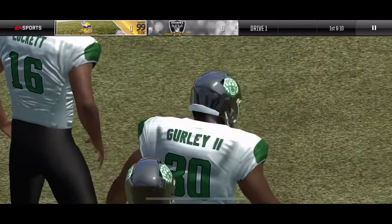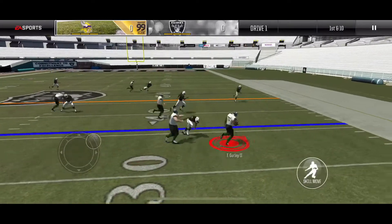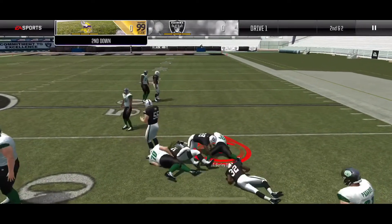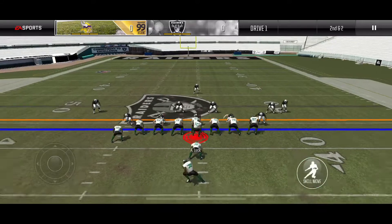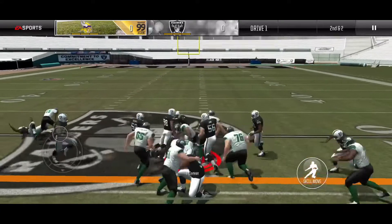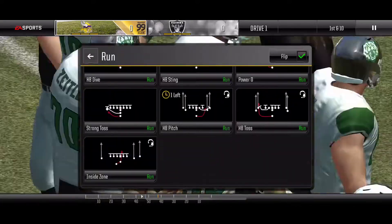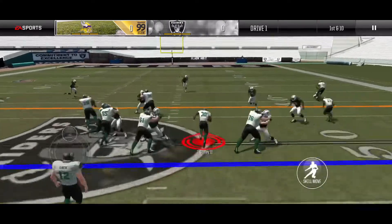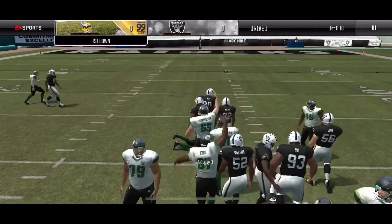Here we are going to go with flipped halfback pitch out of the Sean Payton playbook. We see our blocks lining up. We cut in and get around one guy for a pretty good gain there - 8 yards, 2nd and 2. We are going to go fullback dive. Take James Conner right up the middle for the first down. Here we go inside zone flipped. We're going to get another quarters defense on first down, so we take it right up the middle for a nice 13-yard gain.